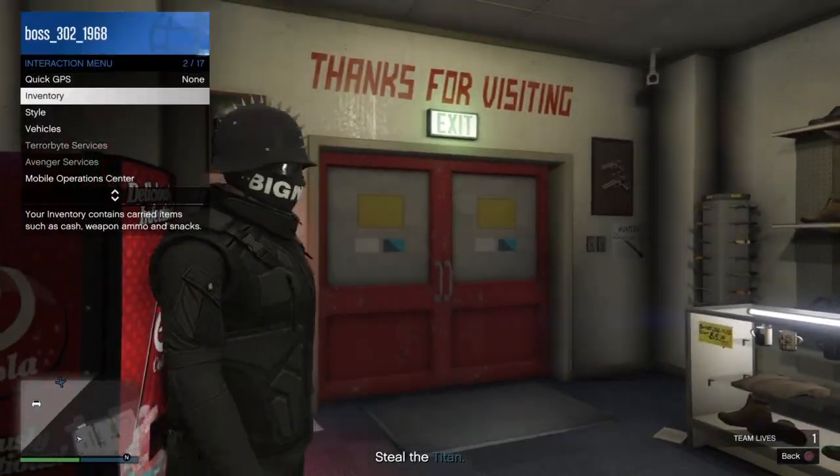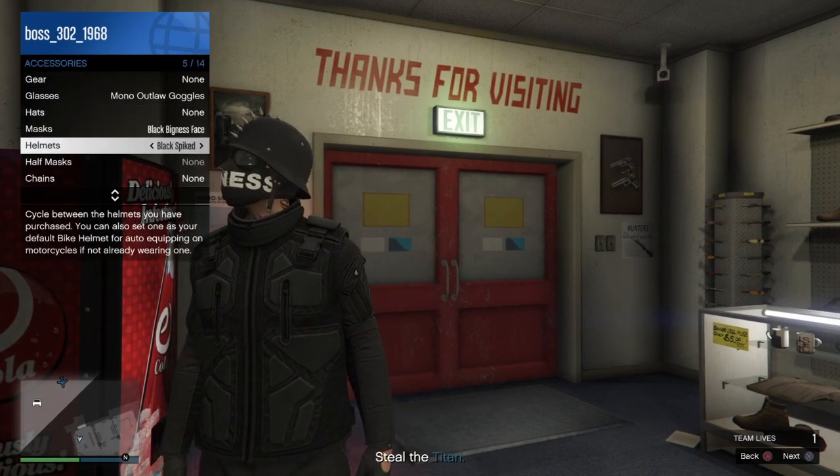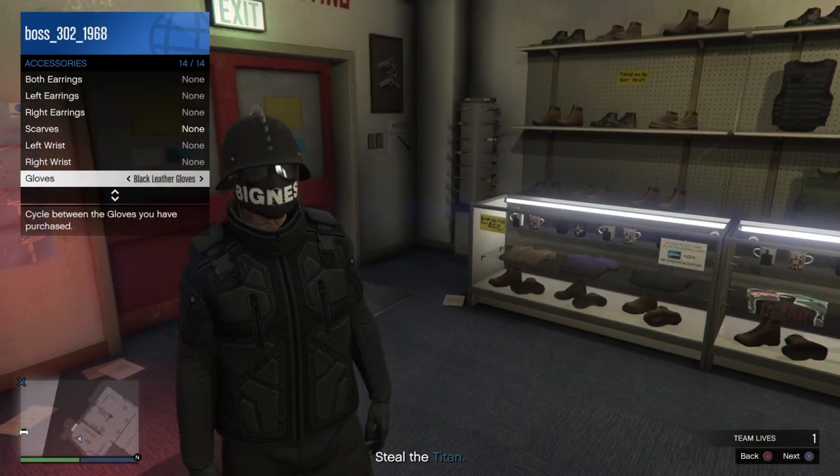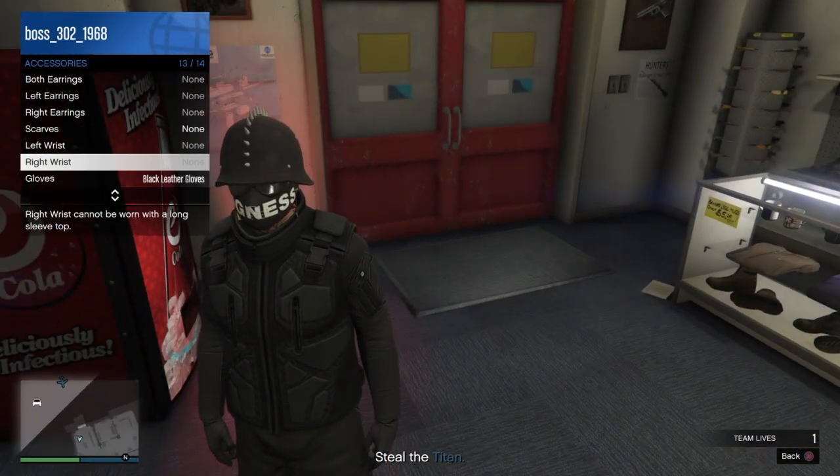Now that you've got those two things on, go to the Interaction Menu, go to Style, go to Accessories, and you guys want to put on any gloves that you want. I'm just going to go with these black ones right here.